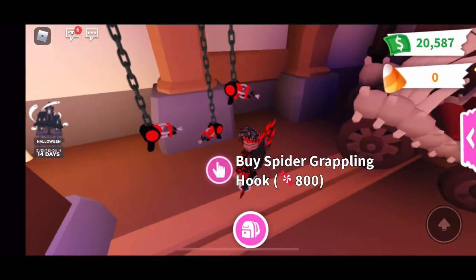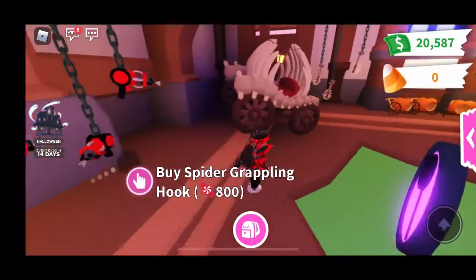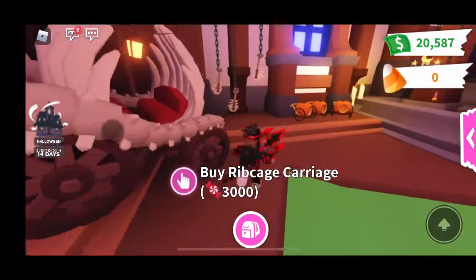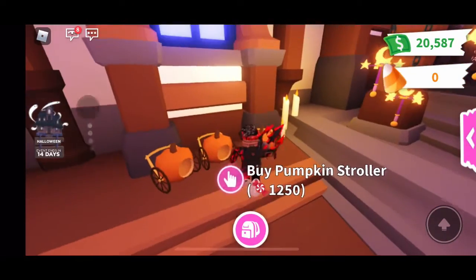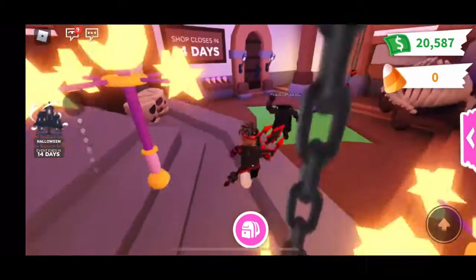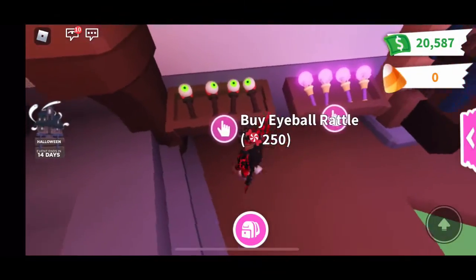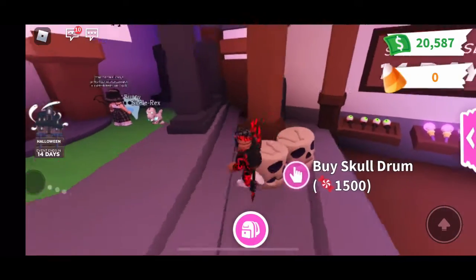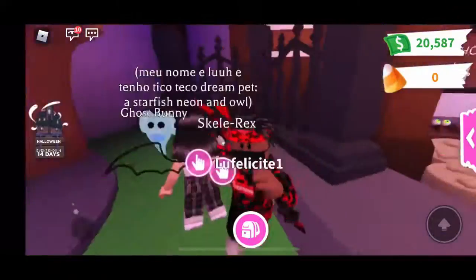Oh, what's this? A spider grappling — that's pretty cool. Let's check out this rib cage carrot. I kind of want this, it matches with our color. We have by ribs, another stroller, a pumpkin stroller, a bi-star moon propeller, the 14-day shop, an eyeball rattle, a crystal ball rattle, and the skull drums.